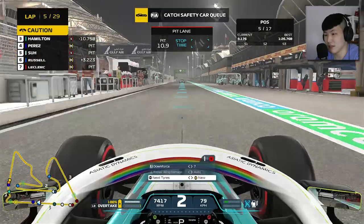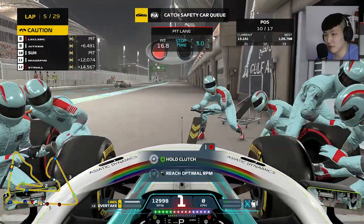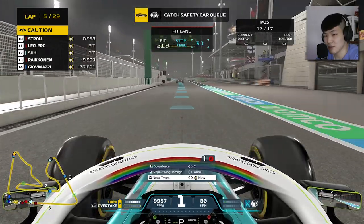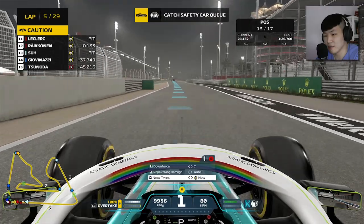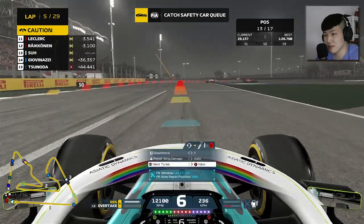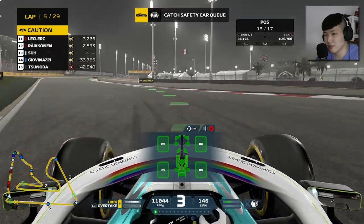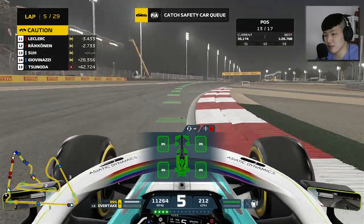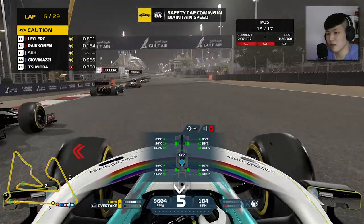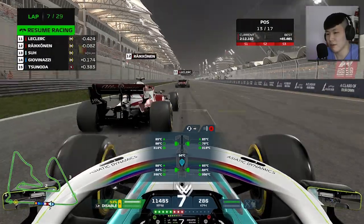We do have a new set of softs available. The pit stop takes 3.1 seconds — a bit slow. We come out behind Räikkönen. The safety car is coming in as announced, and we get green flag running. Decent restart, though I slightly mistimed it. Räikkönen goes around my outside and overtakes off the track — but he receives a 3-second time penalty for that. We're sitting P8 right now.